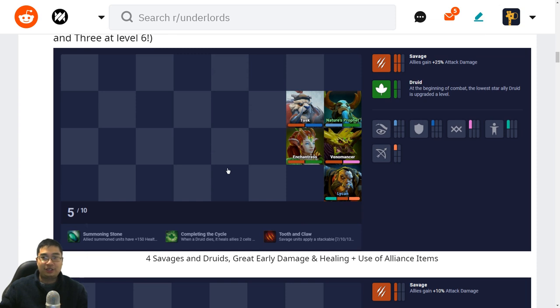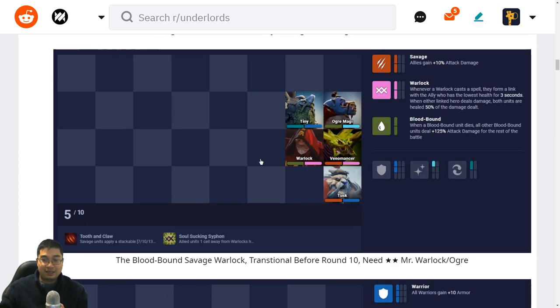In the first variation, we have four Savages and two Druids. The highlight here is Lichen to protect against Assassins — we're in the corner so if anyone jumps in first we can focus them down. Tusk is the main tank while Venom is the key unit to be protected. We're looking for those three items with priority on Tooth and Claw and Summoning Storm. In the second variation, we have two Savages, two Warlocks, and two Bloodbond — this works when we find two-star Ogre and two-star Warlock.